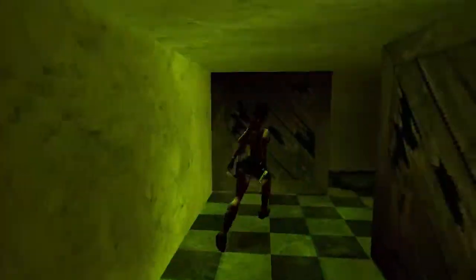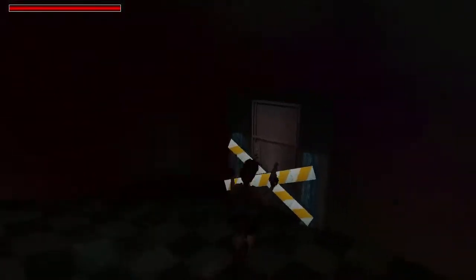Exit this room, and then come over here and shoot the barrier in front of this door. Go through the door.